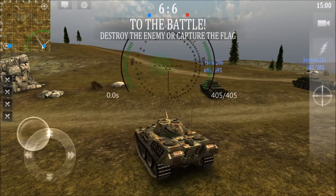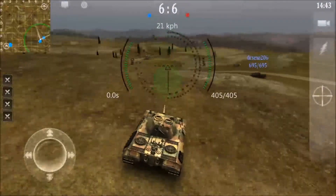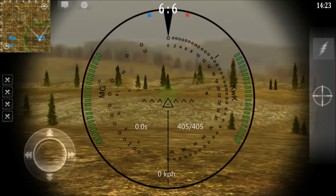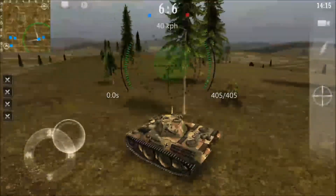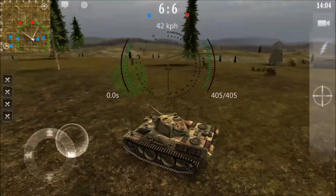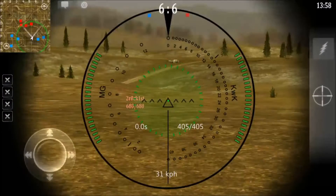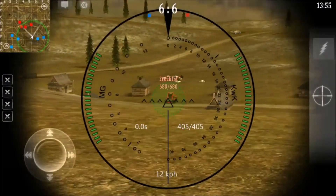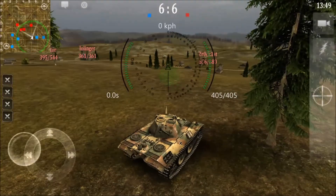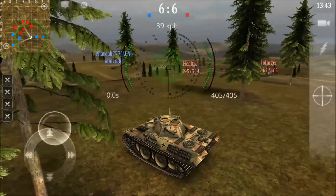Now let's get into some tactics. Something that bots do is move toward the center of every map. That doesn't mean that every tank in the center is a bot — here, you'll see a KV-2 pulling up and moving toward the center, and he's a real player because we know the KV-2 has 680 hit points. But as a whole, the guys out on the left are bots — bots will always gravitate toward the middle.